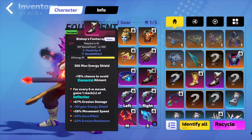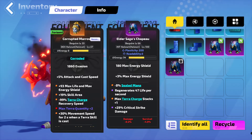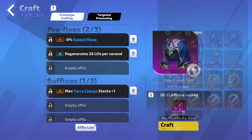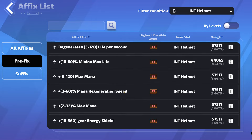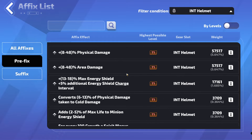Now that we have the bases, what we need to do is obviously craft them up to the gambar stage. Let's start with the ones that I really want to succeed. All we need to do is lock the two affixes that we want to keep. Additionally, we would like aura effect. So in the prefixes, going through the list — energy shield, percent energy shield would be great, max energy shield would be great.